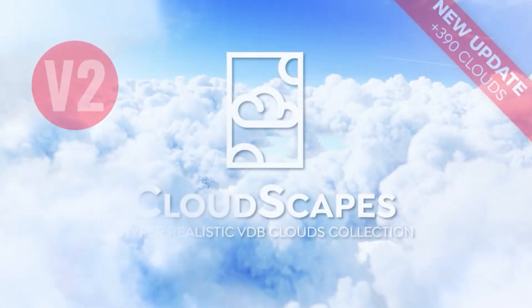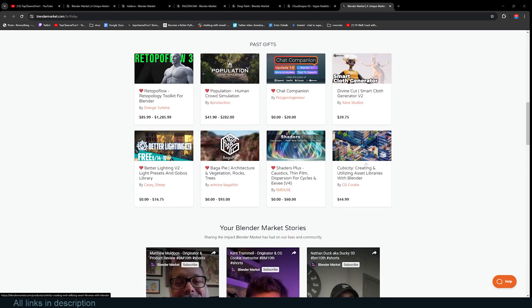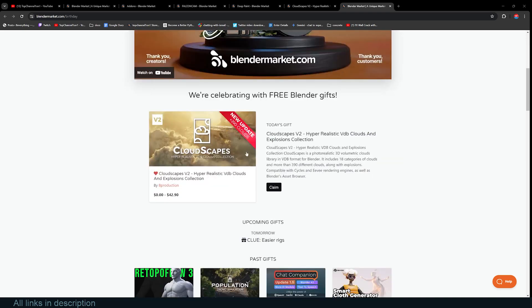Hey guys, welcome to Tov Channel 101. Today we are seeing another gift from Blender Market — today they're giving out Cloudscape. Yesterday they were giving out a course by CG Cookie. They also gave out Shader Plus, Bugger Pie, Better Lighting, Divine Cart, Chat Companion, Population, and Retopo Flow, and today they are giving out Cloudscape.